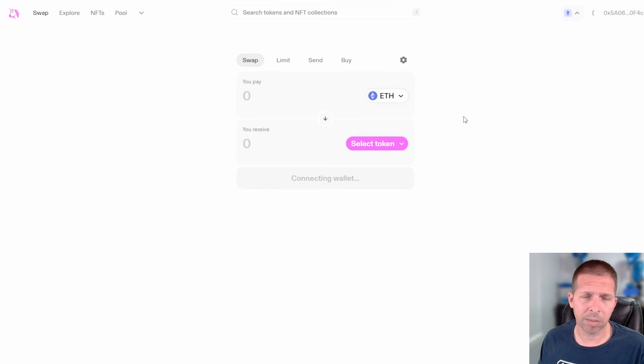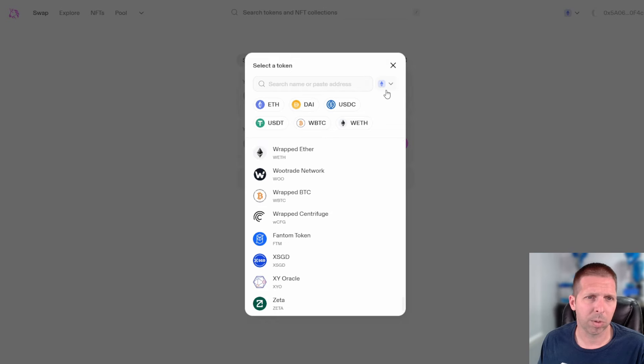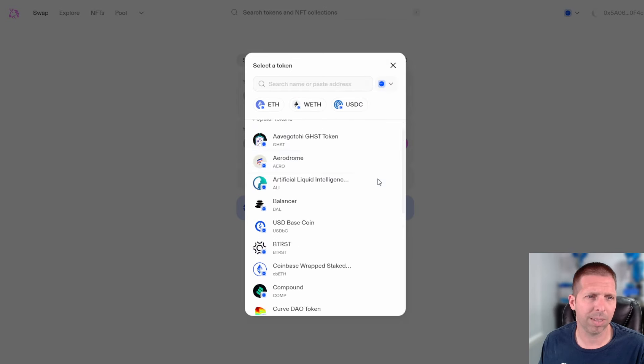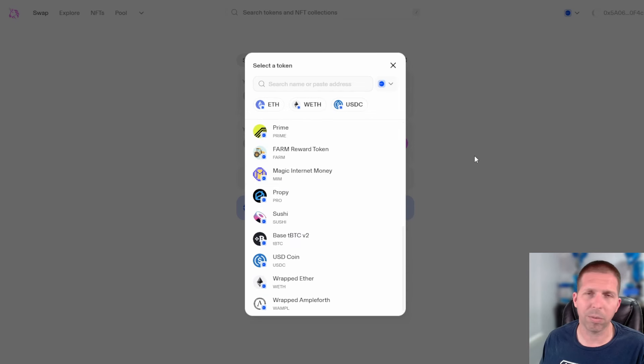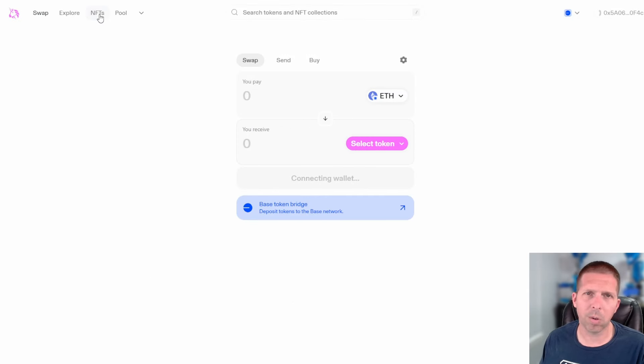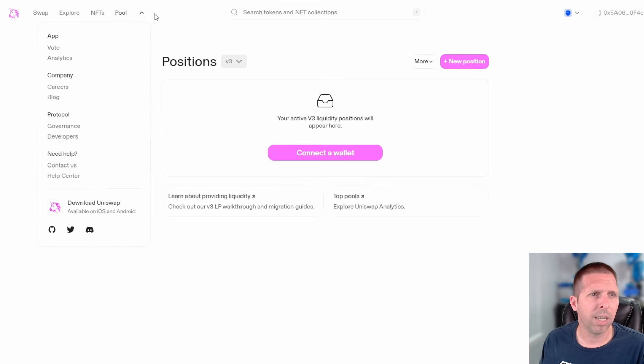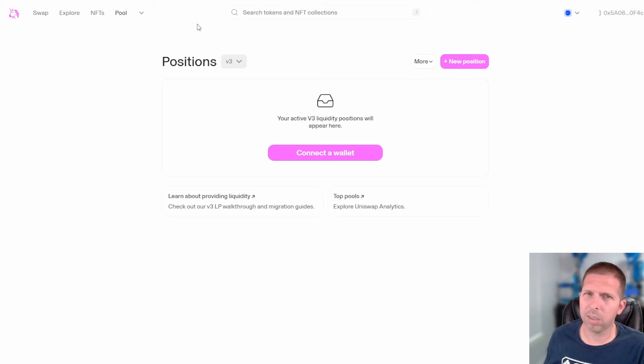I wouldn't be surprised if Linea makes it on here and a few others — ZK Sync maybe, who knows. Token selection on mainnet is very decent. You can switch pretty easily to Base and check out all the Base tokens, not nearly as many showing up but you can search and find more. Uniswap is very trusted, a little bit of NFT game here too, you can create liquidity positions. A little more flushed out, a little more user friendly, they've been around longer. You get the business feel from Aerodrome and Velodrome and I believe that was their intent.